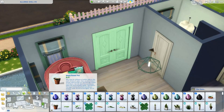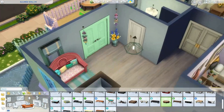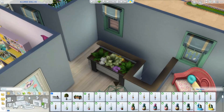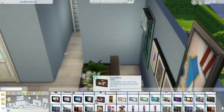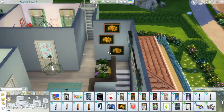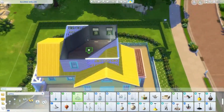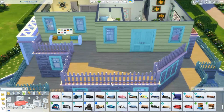I was trying to figure out what to do with the hallway space because there was a lot of space. I ended up using this chair from Movie Hangout Stuff that I thought was really cute in the corner. Then I added a plant right next to the staircase, did this little thing with the paintings to create a cool effect and fill up space, and used the Nifty Knitting rug just for that pop of color.